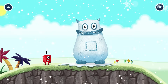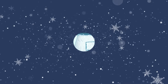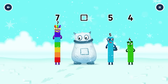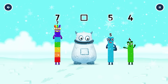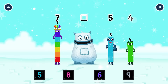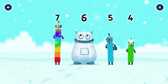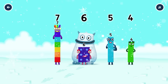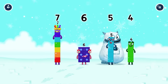Yum yum! Here comes Big Tom! Find the missing number to reveal who's inside Big Tom's tum! Seven! Yum! Five! Four! Yum yum! Who's in my tum? Six! Correct! It was in my tum! Yum yum! Well done!